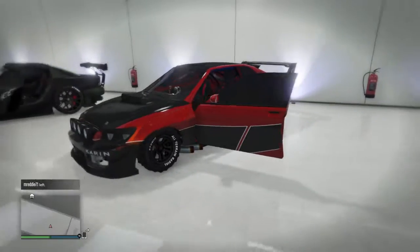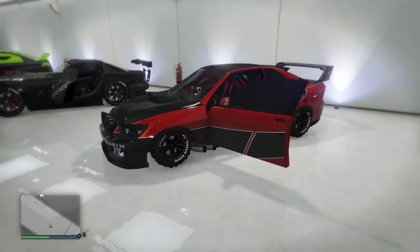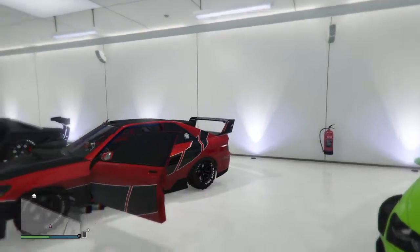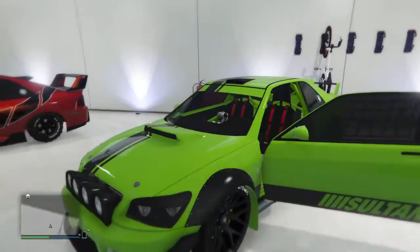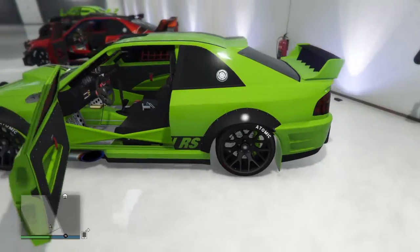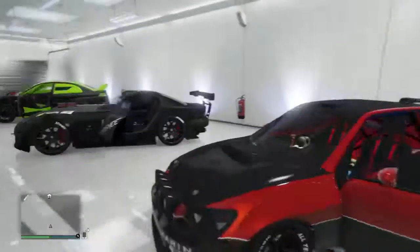You can tell that's the rally version cause of the fat sides, off-road tires, and just the way it looks — and the side stripe. This one, you can tell it's the street race: the top stripe, the bottom stripe, the fenders are not as fat. We got some mud flaps on there, a scoop. Yeah, pretty swag.